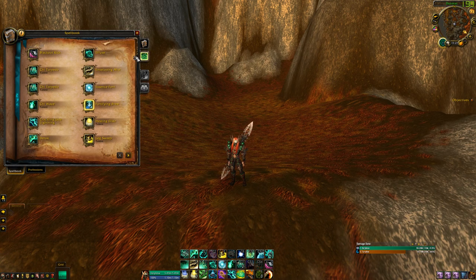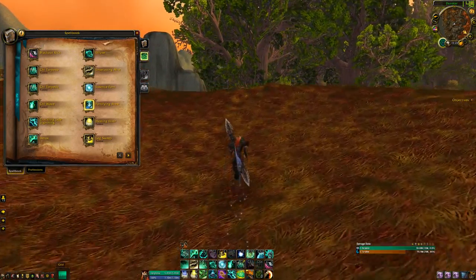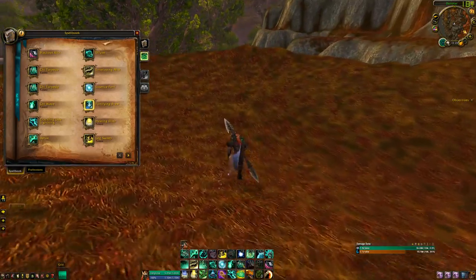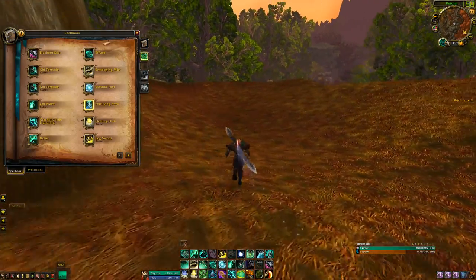Let's get into our base spells. Chi Torpedo — does a nice roll and you get a 30% movement speed buff. The best part is: let it get to 0 seconds, hit it again, and now you have it for 9 seconds again at 60% movement speed.